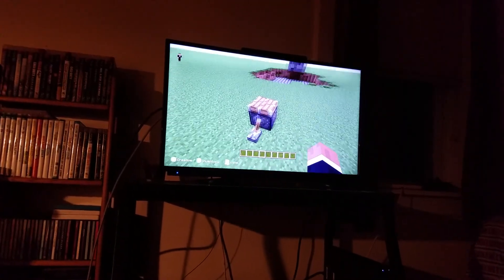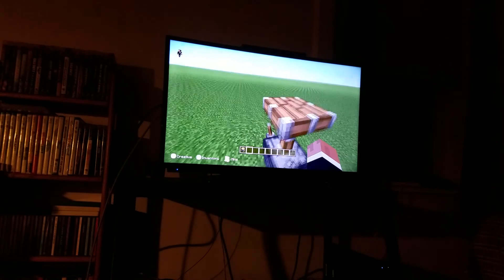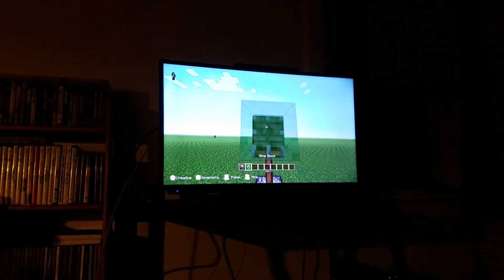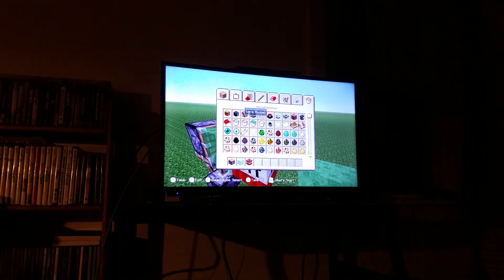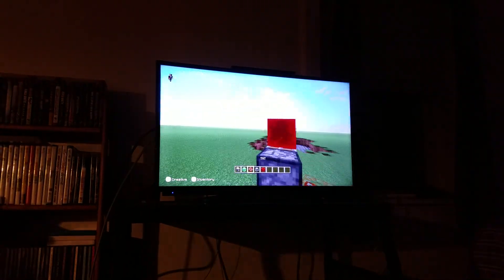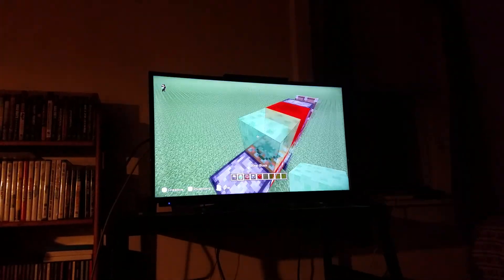I'm gonna make it on the same place. First thing, place it like this — you might have seen it and you could screenshot it. Now place the slime block, grab a piece of TNT and place it there. Now you're gonna need to grab a furnace and a block of redstone — place the furnace right there and a block of redstone right up there, and put that piston right there.